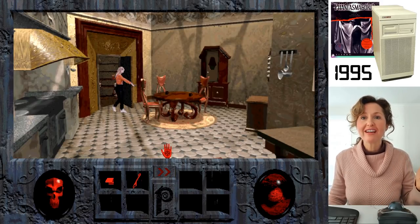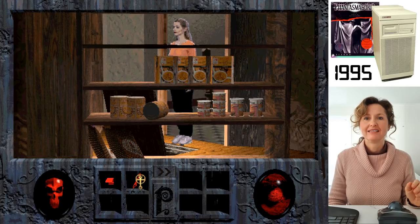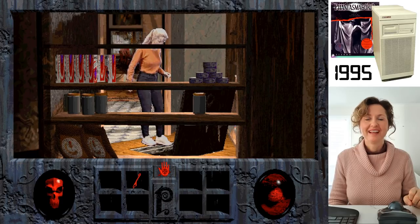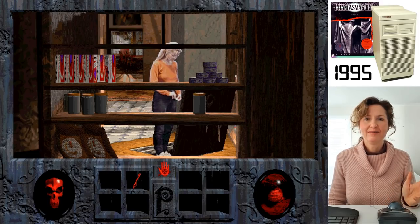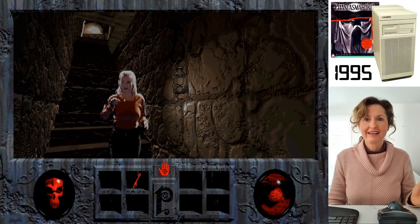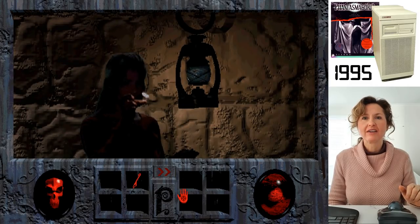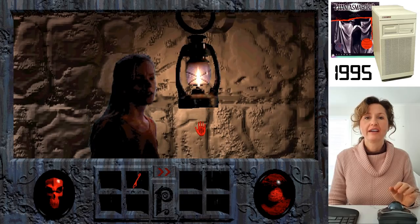We'll skip ahead — the trap door is open. Give her the matches by clicking on them then clicking on her. Now she's lighting a match and will be able to investigate. She doesn't have a torch or a candle. Oh, there's a light down there! She's moving — she'll do it. Now you can explore what's down here.